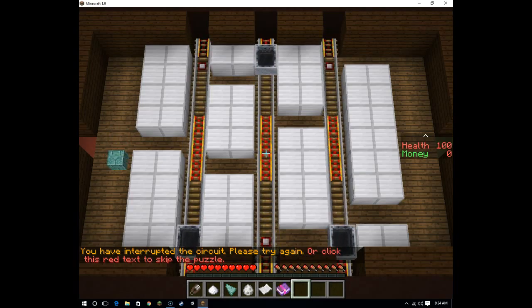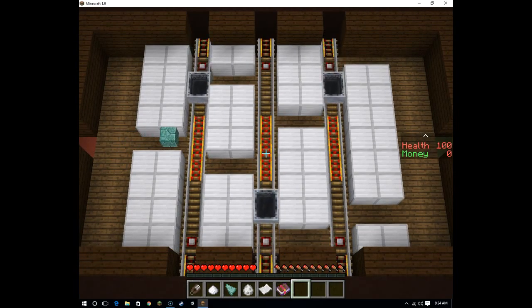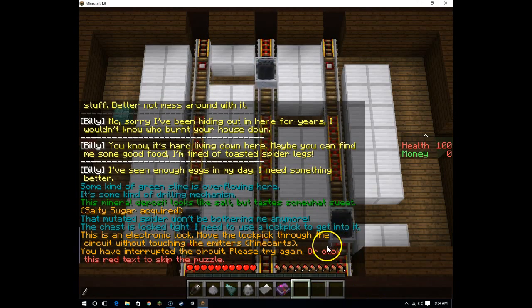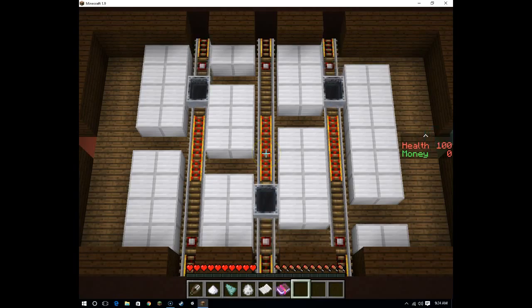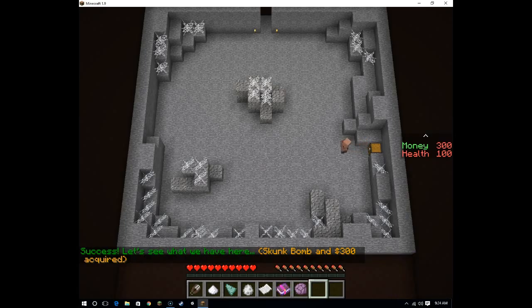This red text — I kinda want to skip the puzzle, but at the same time this is really cool. I'm clicking the red text. I'm already there! Skunk bomb and 300 — I am actually getting rich! I have $300 now.